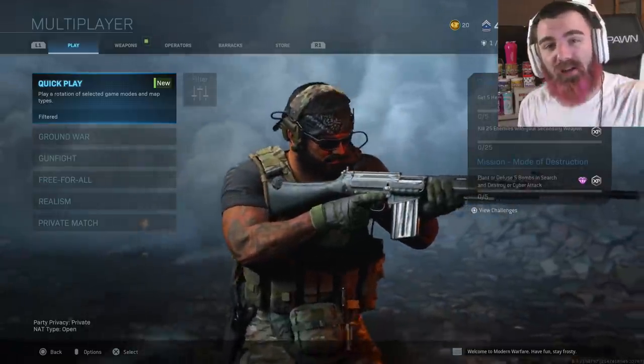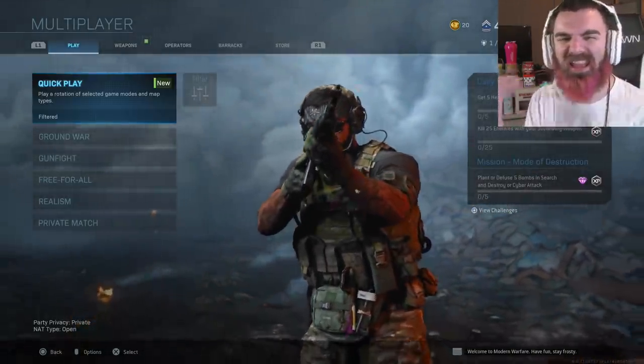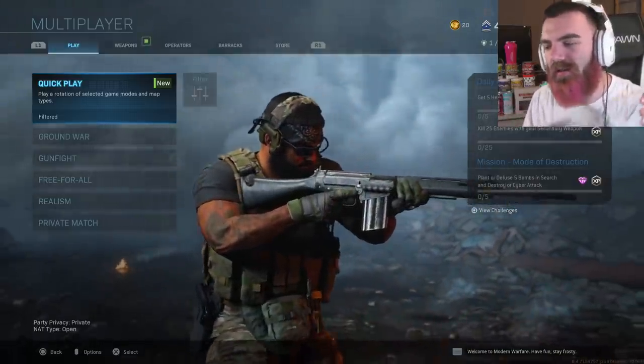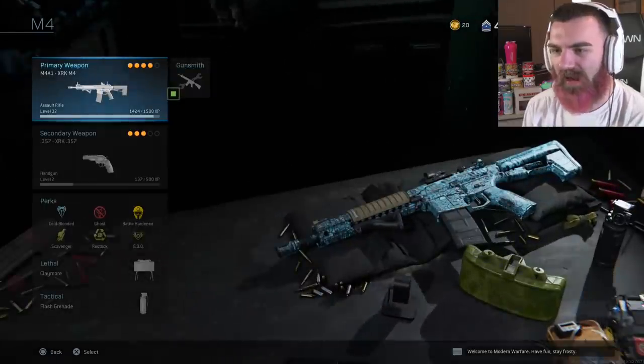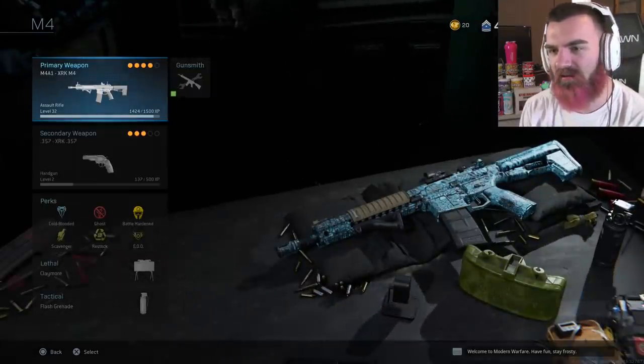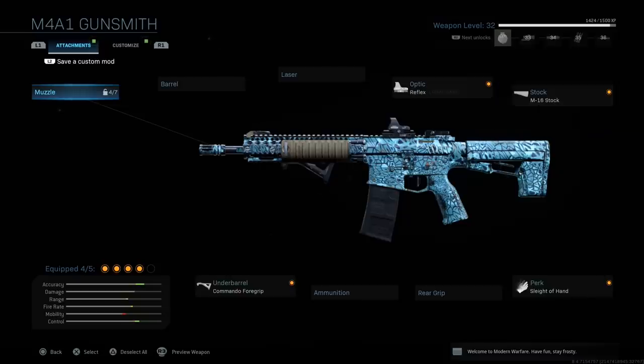What's going on YouTube, Foxy here, welcome — brand new video. In today's video, we are going to be using the easiest gun in Modern Warfare, the M4A1. So we're going to go over to our class setup. We have the variants of the XRK M4, and I'm going to show you guys my class setup. It's pretty simple.